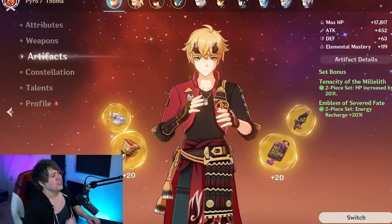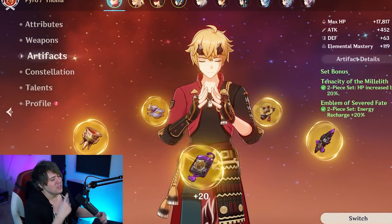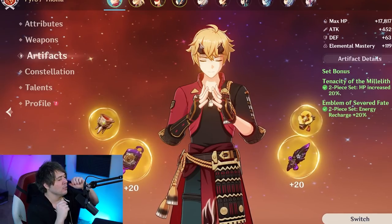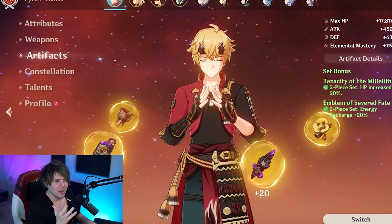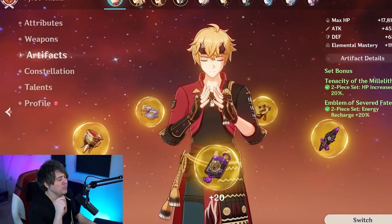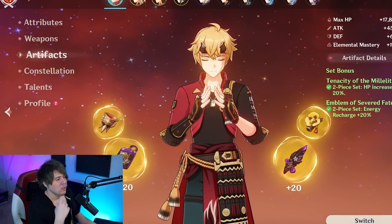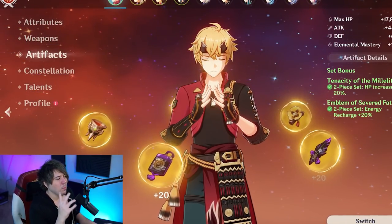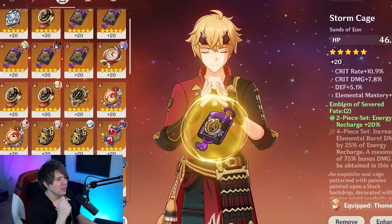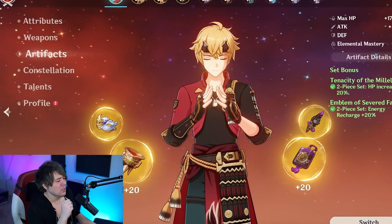Now let's look at the artifact set. We're going to build him for big shield - the set I recommend is a double two-piece: 2-piece Tenacity of the Millelith for 20% HP, which helps shields, and 2-piece Emblem of the Severed Fate for 20% energy recharge. If you're very new to the game, four-star alternatives like the Exile set or the Scholar set also provide 20% energy recharge.